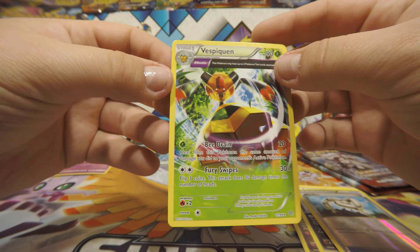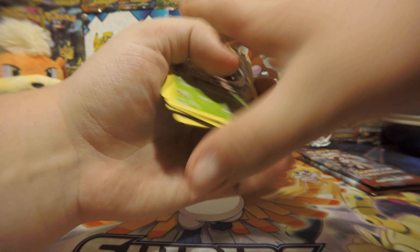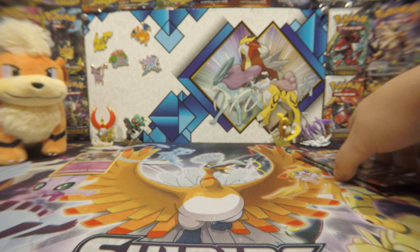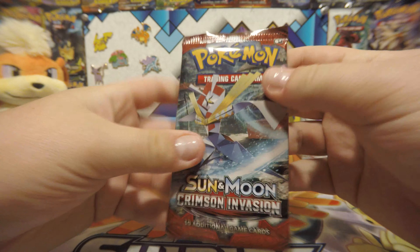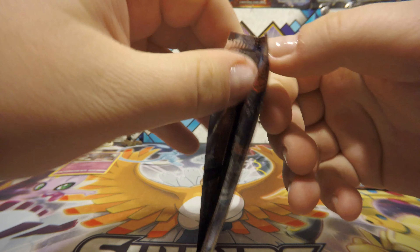Whoa — this big queen. Non-holo. Two for two. Two Crimson Invasions. Let's open this up. If we get a hit in one of these, that's a go — I'll give you guys a code.